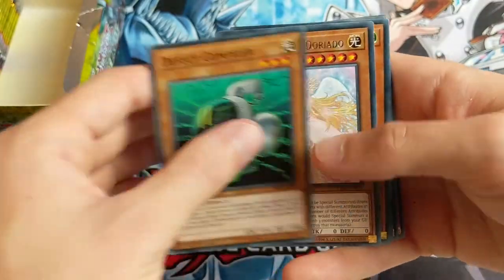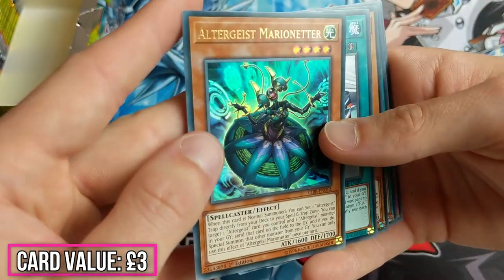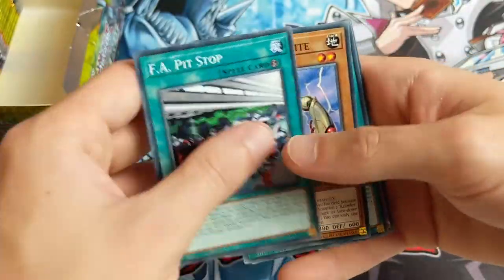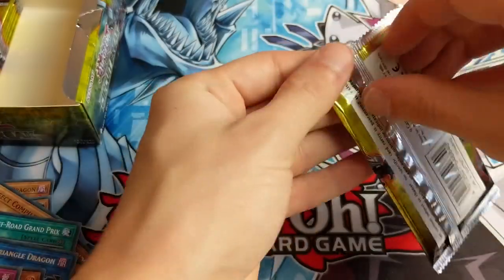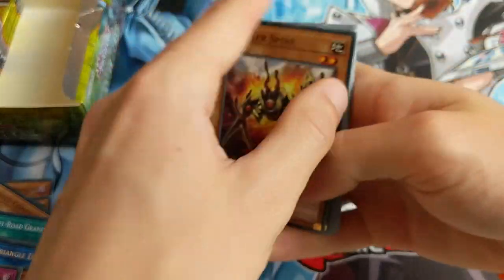F.A. Whip Crosser, Link Infra Flyer, Defect Compiler, Elemental Grace Doriado. Altergeist Marionetta! Okay, we haven't had that yet, but I think Altergeist Marionetta is actually quite a staple Altergeist card. So that's a pretty good pull. Nice, happy with that. F.A. Pit Stop, Crawler Dendrite, World Legacy in Shadow, Cybos Beacon. Getting a lot of duplicates of some of those commons. It's kind of unideal - don't really need any of them, but hey, what do you expect when you're opening a box?